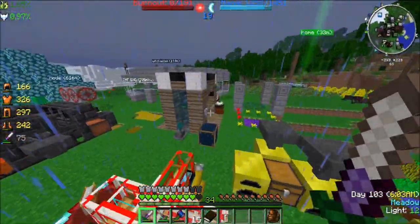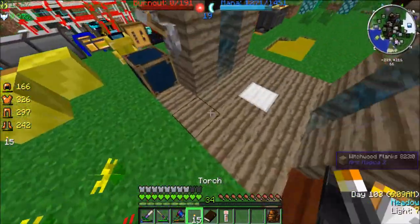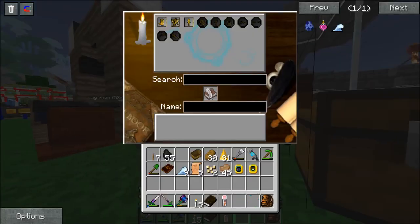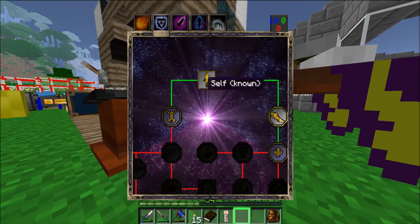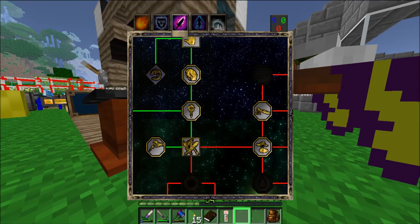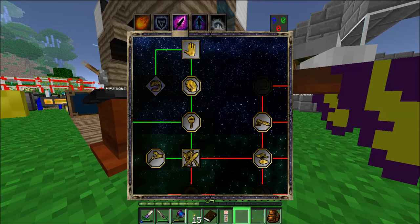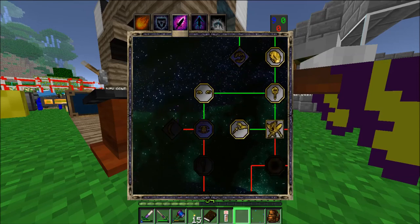So we want a healing spell before we go try to tackle any of the unsavory creatures in Twilight Forest. Let's visit our Oculus. It's defense. So we want to heal. Anything else we might want to get? I don't really care about binding — it's not really a useful spell to me. Target and unsolved blocks. True Sight. Lunar. Let's get True Sight.